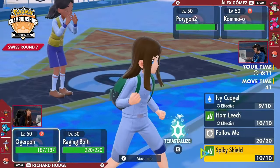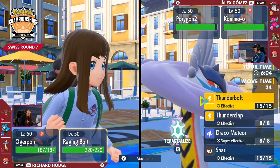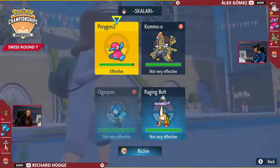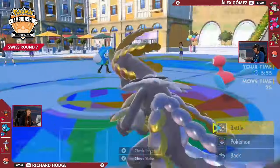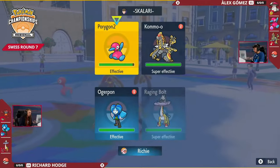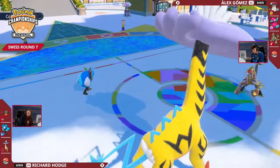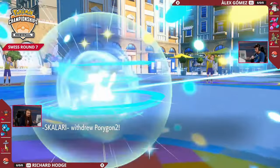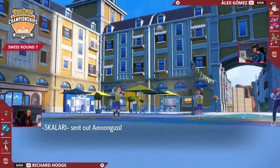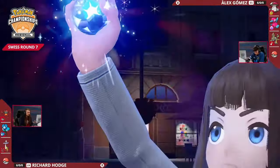It's a nice play from Richard bringing in the Raging Bolt to pressure the Dragon-type Kommo-o with Draco Meteor, because Kommo-o won't want to take those big Special Attacks — kind of forcing Alex's hand on whether to Protect, switch in Amoongus for Rage Powder, or Terastalize. Richard has got Landorus in the back and needs to utilize the Fake Out pressure with Incineroar and Follow Me support from Ogrepon to get Landorus into a threatening position.